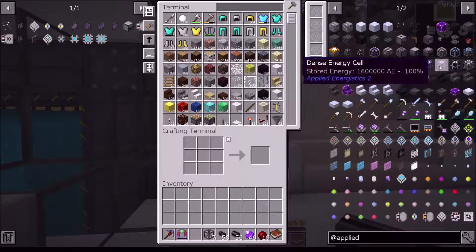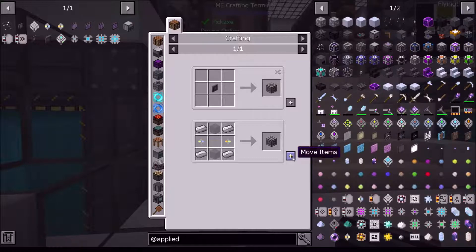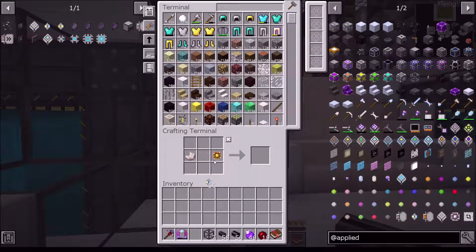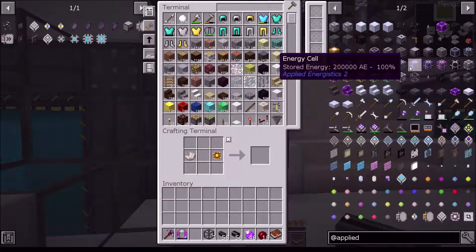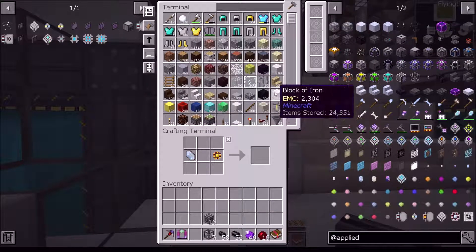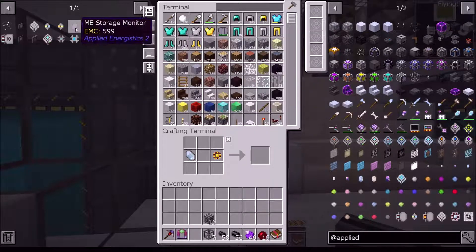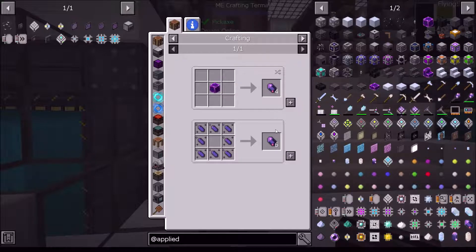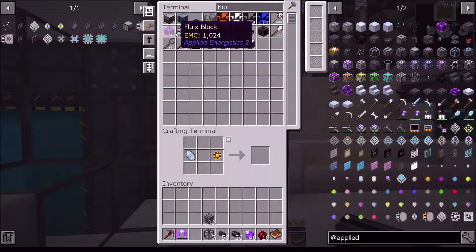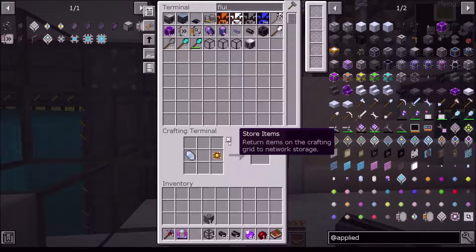Now I need the ME interface. To make that I need annihilation cores - let's make some of those. We'll make a few. Alright, so we'll just make those. Do I have enough to make more? No. So what was this - this was fluix crystals. Let's grab some of those real fast. Oh, I'm running out. Fluix blocks - that'll work.